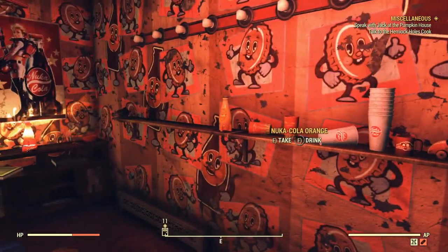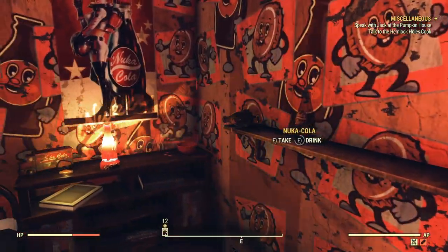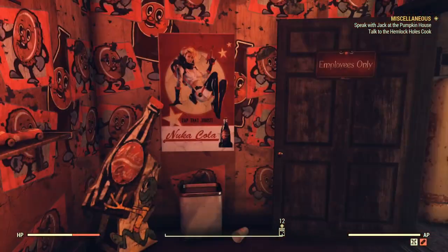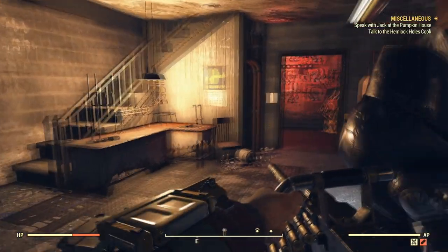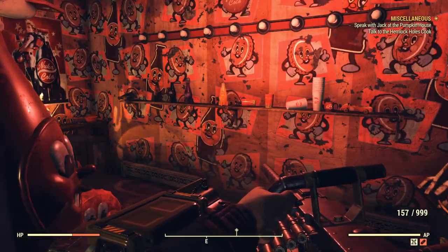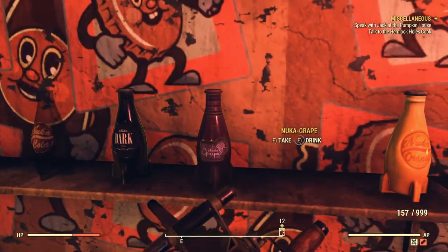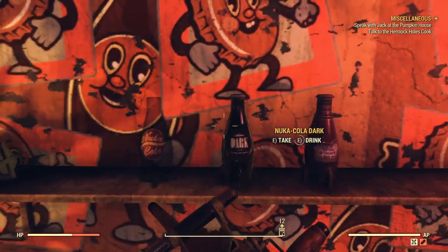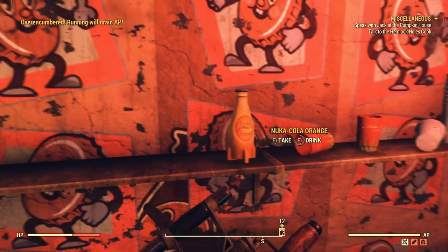Go through that door and you should find a pretty unique room with Nuka Colas. For me there was only a Nuka Orange and a normal Nuka Cola. I tried another server — after my second attempt the door was already open, so I was pretty worried. But thankfully most of the Nuka Colas were here, though the Nuka Wild was missing. The Nuka Wild will normally be here.